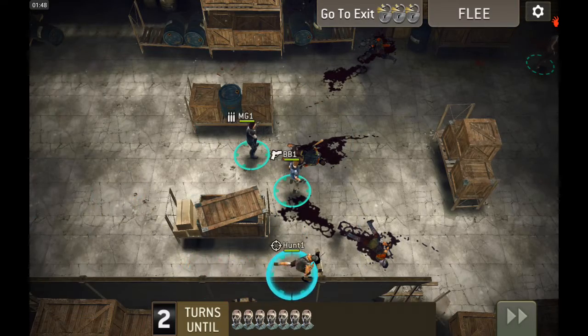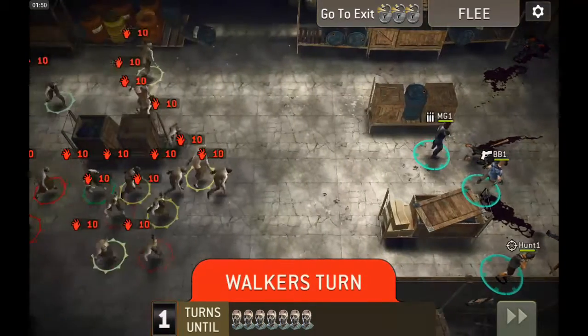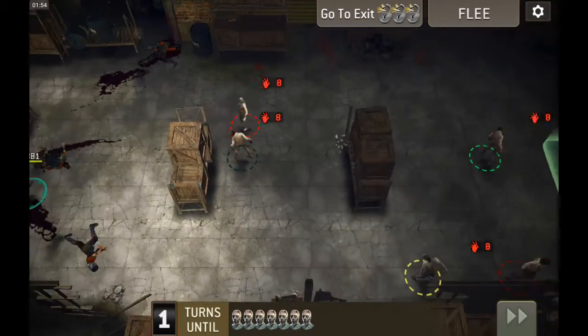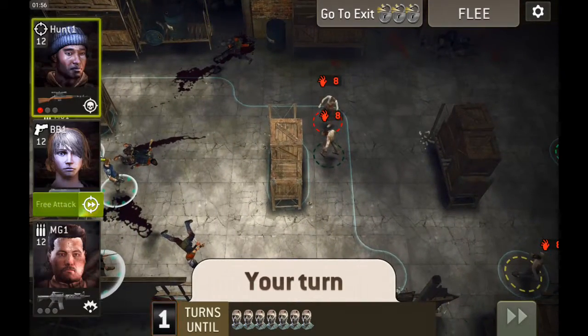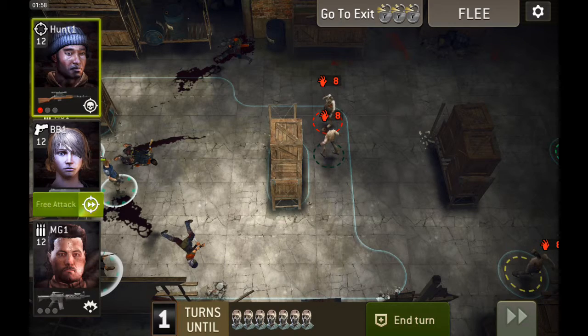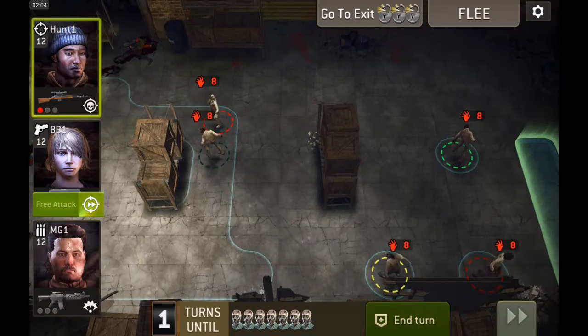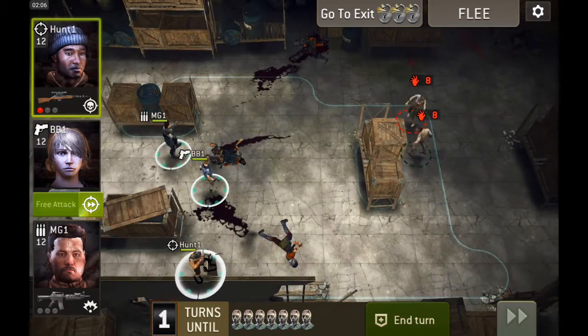I'll take my Hunter and just put him down here for now. We're just advancing, staying ahead of this mob right behind us. These crates you see in the middle — if you advance past those crates right in the middle, then on the upper right up there, two fatties will spawn as soon as you get past those crates.